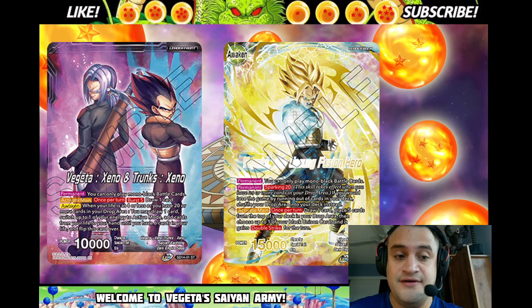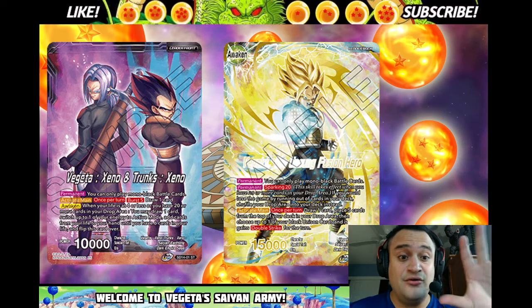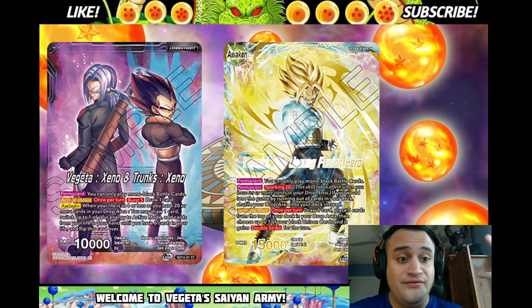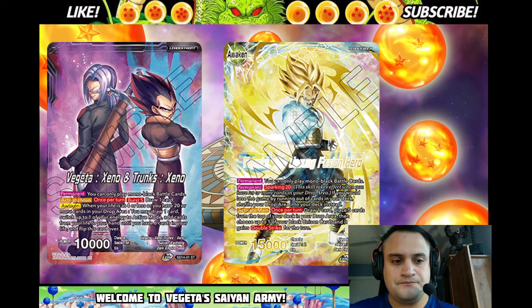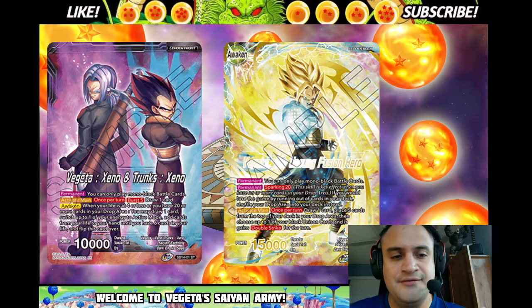So I'm going to show you a deck list. If you're new and you want to pick up a deck and you don't know what to play, this is a great leader. If you're new, if you want a budget deck, or if you're playing red, blue, or yellow and you want to try black — because black is maybe the best color right now, maybe red as well — and you just want to try it without investing too much, this is the deck.